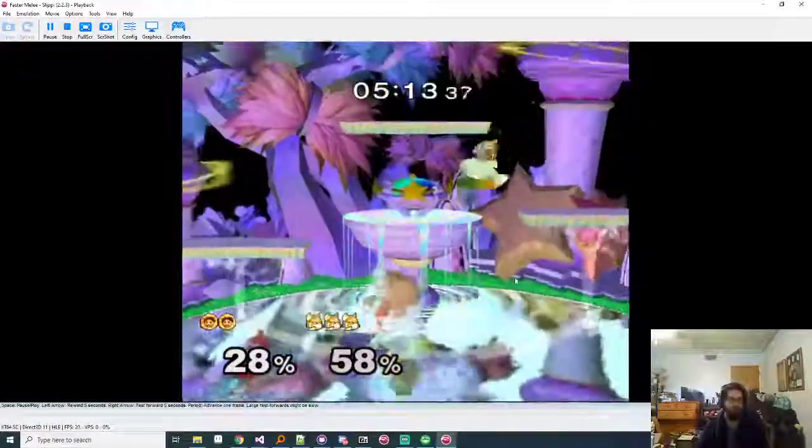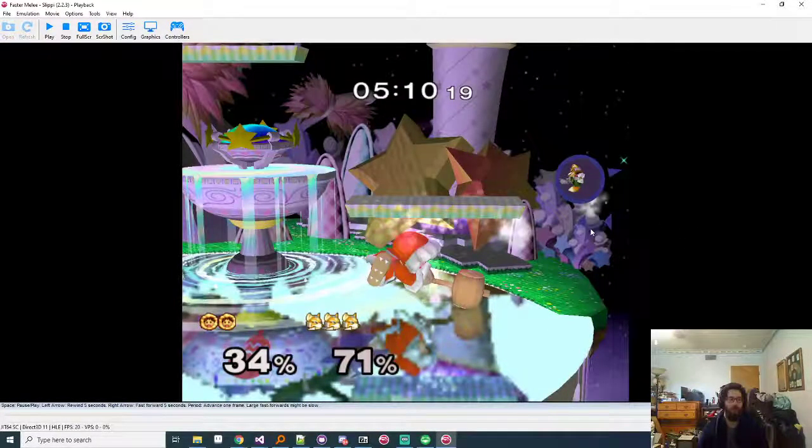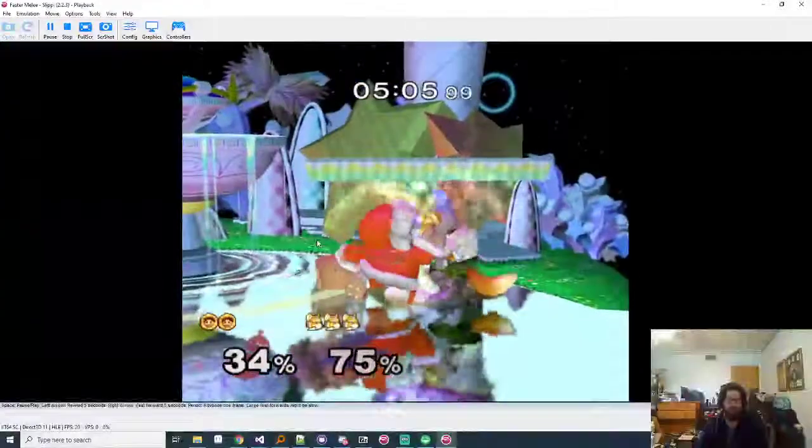Don't wave dash in for movement because his wave dash is huge - if you wave dash and he happens to wave dash and down smash at the same time, you're in danger. What you really want to do is dash dance and play it safe, then full hop. He'll go for a wave dash in down smash and you can eventually punish that. A lot of times you'll full hop, he'll wave dash and down smash, and you have an opportunity for an up air or something.